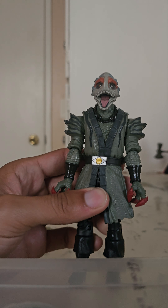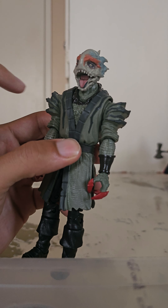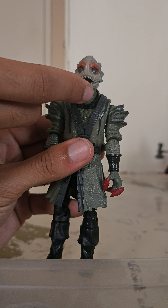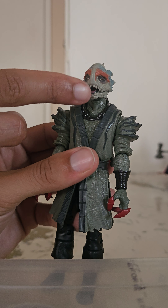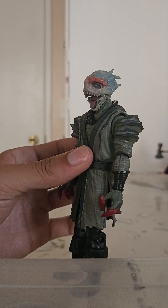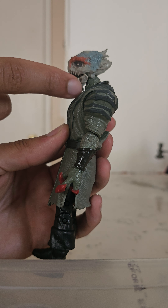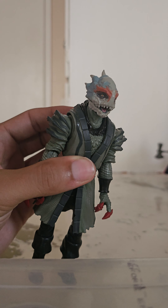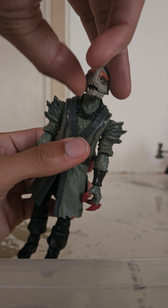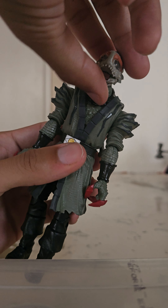Pulling Mesogog back into the shot, let's get into some play and display. One of the first things I noticed out of packaging is that his jaw is articulated. I just lifted his jaw — it was already down out of the box, which I like a lot. Most likely I'm going to have him displayed with the jaw open, but you can do the closed jaw look if you want something more calm. I really appreciate that Hasbro gave us the option to make him look more menacing or more docile.